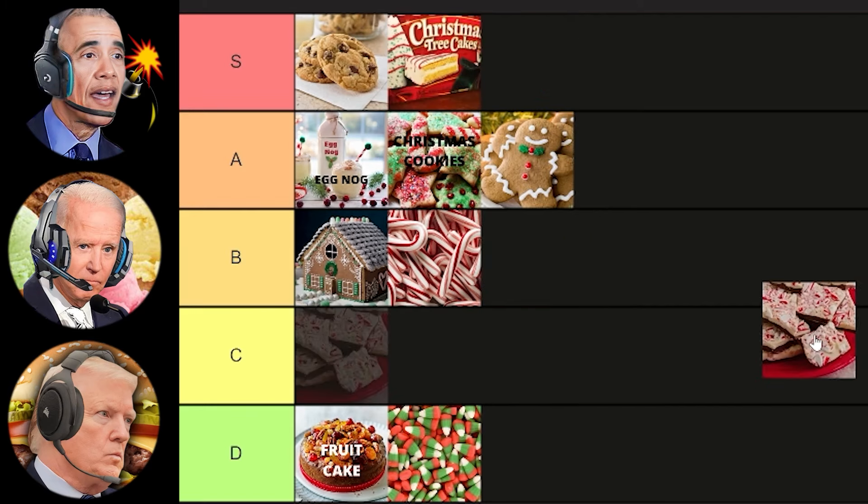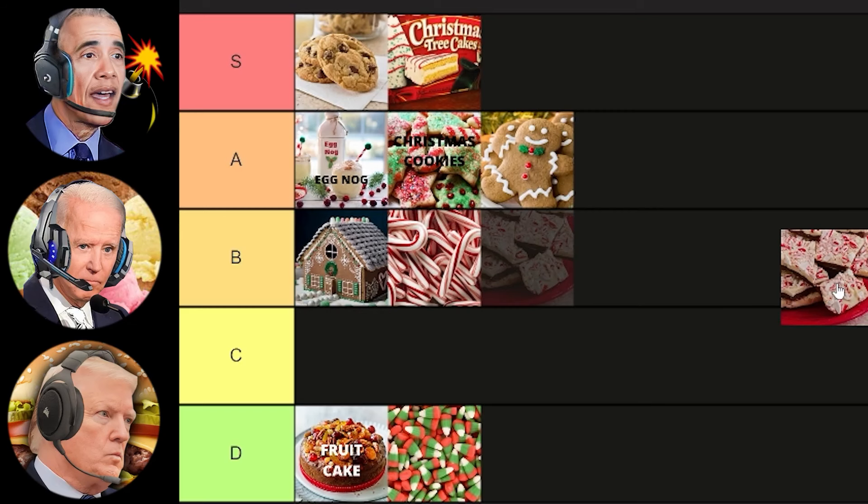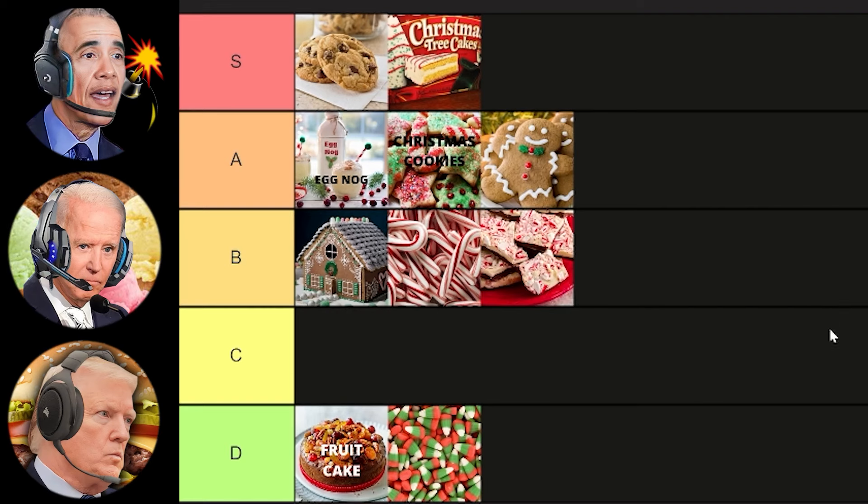I'm going to put them in S tier. All right, here's another Christmas classic — peppermint bark. Why is the peppermint barking? Is it a dog or something that ate too much toothpaste? Have you seriously never heard of peppermint bark, Sleepy Joe? It's a popular holiday dessert made of layers of dark chocolate and white chocolate topped with crushed candy canes and sometimes small marshmallows. Let me tell you, peppermint bark is a disaster. They took a perfectly good piece of chocolate and ruined it with bits of crushed candy canes. I wouldn't say peppermint bark is the best thing in the world — maybe just put it next to the candy canes in B tier because a lot of people do like chocolate mixed with minty flavors. Fine.